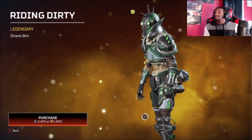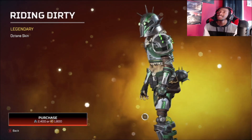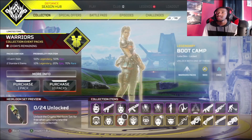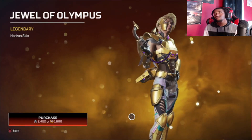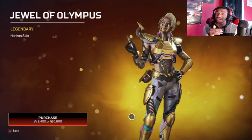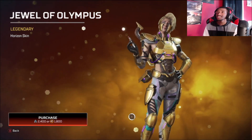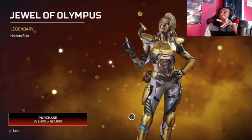Next, the Riding Dirty Octane skin — now this I can get behind. It's a cool skin. There are some better Octane skins out there, but I'm definitely rocking with the headpiece — that raider, Fallout look is pretty cool, I really like that. Moving on next to the Jewels of Olympus Horizon skin. I'm not gonna lie — I don't hate her headpiece. Usually for Horizon skins I love the body and hate the headpiece, but this time the headpiece is not that bad. Pretty nice, definitely up there.